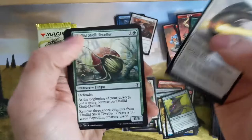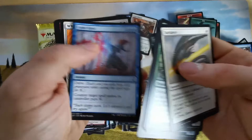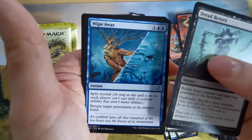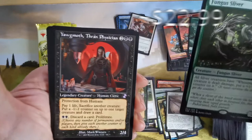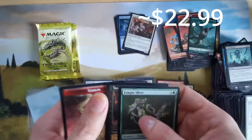Funguses again. Delve cards — very nice. What can this sliver do? Slivers have regenerate — I like this. A split second instant. And a fungus sliver — all sliver creatures, instead of taking damage, put a counter on it. And Yoke Moss Tyrant — protection from humans, you can pay life to put counters on and discard cards, then proliferate. Very versatile.